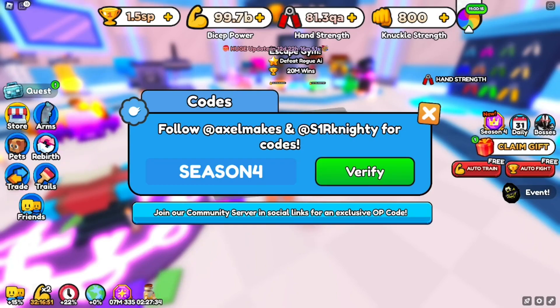The very first code is SEASON4 — all uppercase: S-E-A-S-O-N then 4. This code gives you 500 Season XP to level up your season pass and unlock more free rewards. It should also give you a hidden surprise, which should be a free pet.